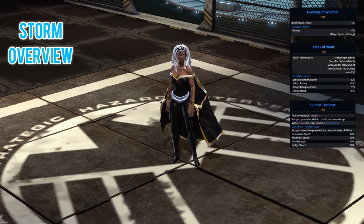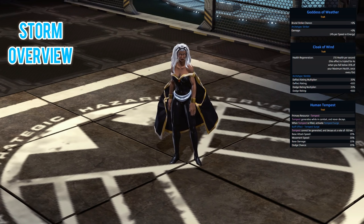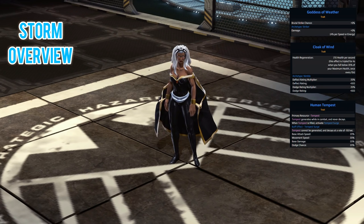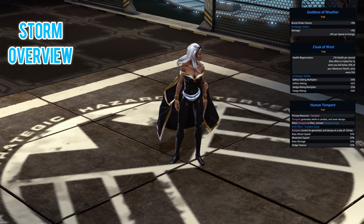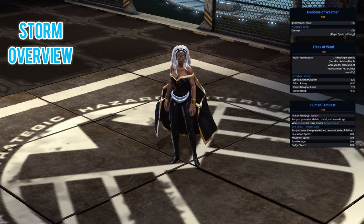Talking about the defensive side of things, you have Cloak of Wind. This has inbuilt health regen that triples when you fall below 35% health, the archtype is nimble, and you also have a deflect and a dodge rating multiplier. Looking at the resource, this is called Human Tempest.